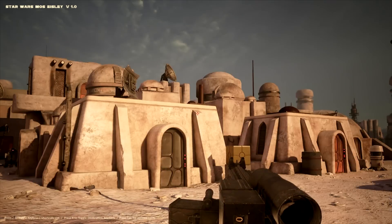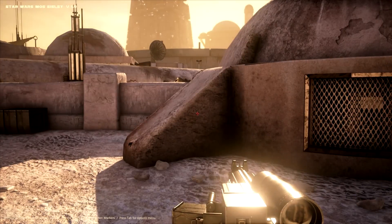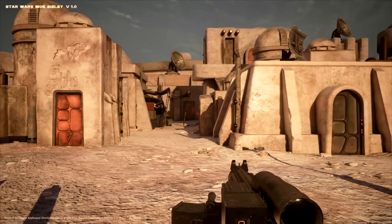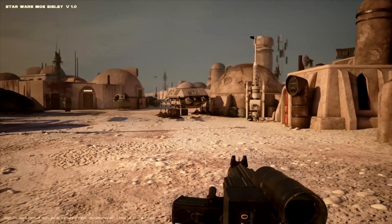Alright, ladies and gentlemen, Baron here. We are in Mos Eisley. This is Star Wars Docking Bay 94. Now, while I do have a blaster and I can apparently shoot in the streets, this game is not about shooting droids hiding in the alleyways.